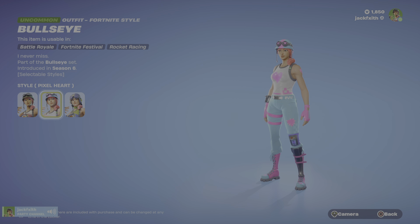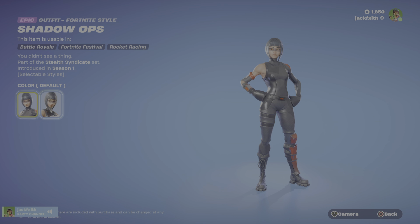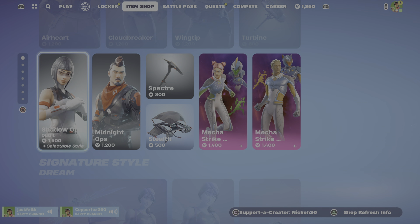Up here we've got the Airheart skin — Amelia Airheart, I think? I don't know what she looks like, but it looks like an OG skin. The face texture looks OG, it doesn't look modern. This is the Lego style. The Airflow back bling is like an oxygen tank. Cloudbreaker — not much to say about him, that's his Lego style. Wing Tip — not much to say about her either, that's her Lego style. Dirigible — those are the gliders, they've got some fire coming out the back end and a propeller as well. Turbine pickaxe is like an engine booster kind of thing that comes off rockets.